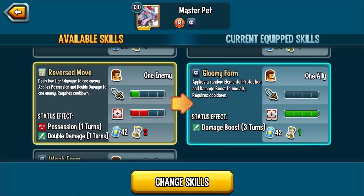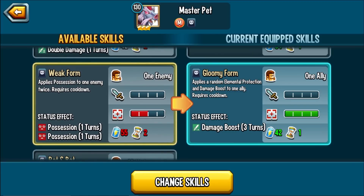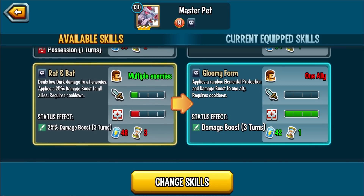Buffing the enemy isn't really beneficial unless it's a guaranteed possession. Even then, teams typically only have one main attacker, and if they're not going next in the turn order and the enemy cleanses away the possession, there's so much that can go wrong. It's similar to when you revive the enemy — like Uriel's revive-the-enemy skill — it's just not worth it most of the time. Weak Form applies possession to an enemy twice, increasing the likelihood of possession landing, and won't trigger any talents or relics since it deals no damage.